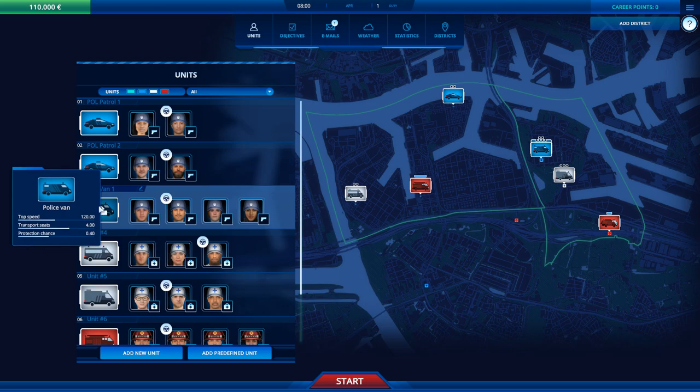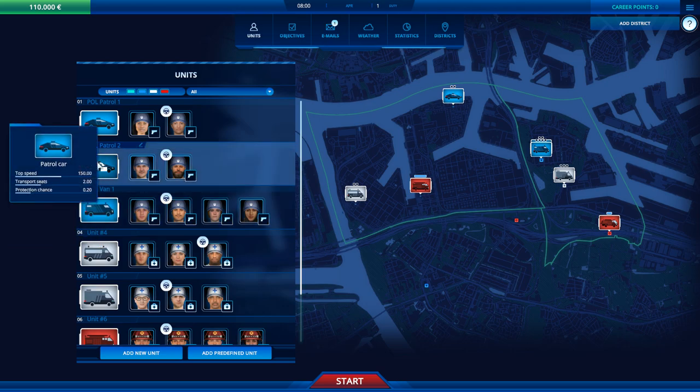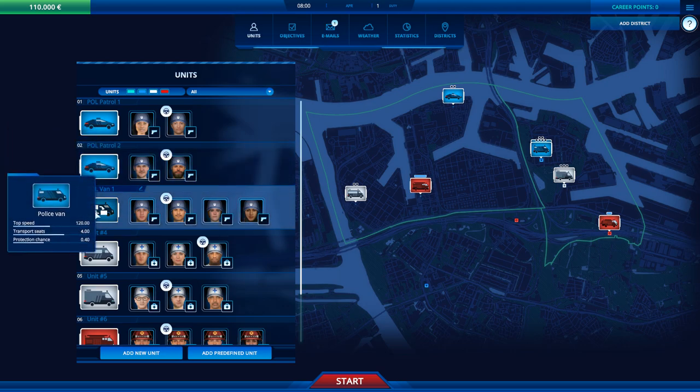A police van has a slightly different configuration than a patrol car. Patrol cars have a higher top speed but only transport two people. The van has a lower top speed but transports more, and it has a higher protection chance.